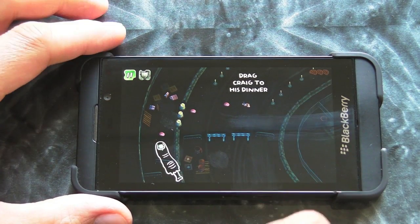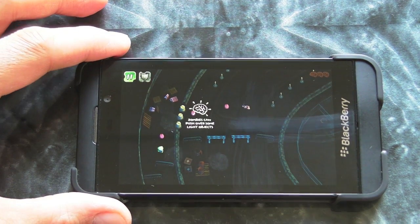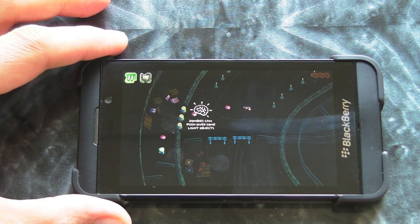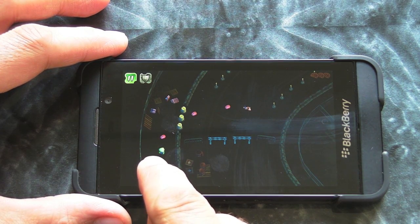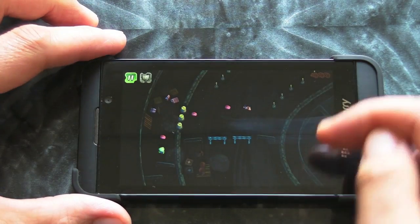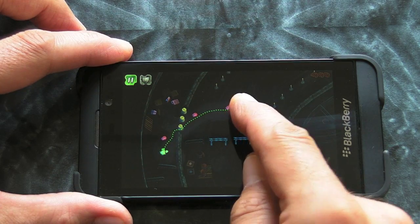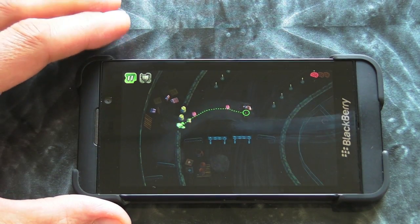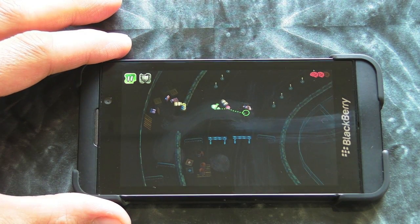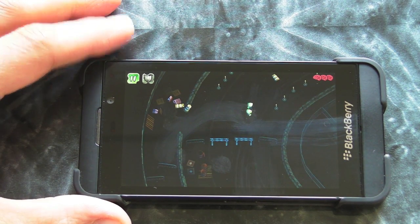Because I've gone back to the first level, it's showing you what you have to do — it does give you a demonstration. So this is Craig, this is our character. What we need to do is collect the pink brains and then eat any other humans, which will then turn them into zombies, and we do that by just dragging. We get some nice sound effects as well.